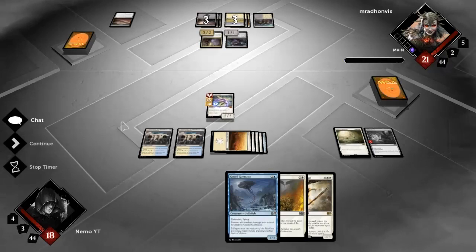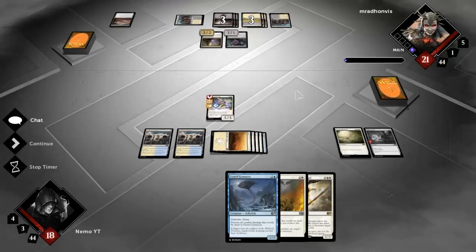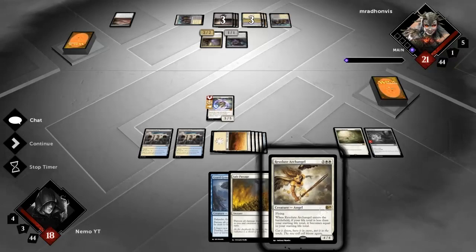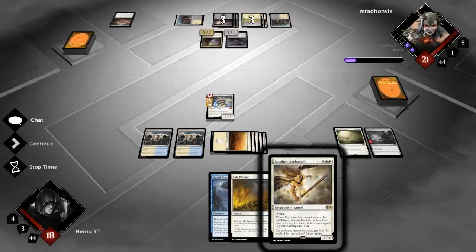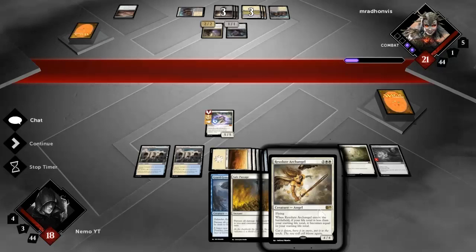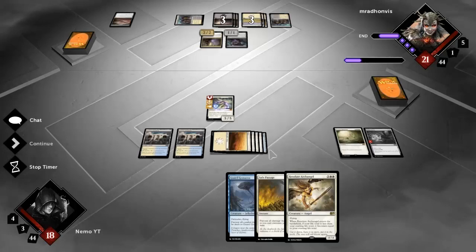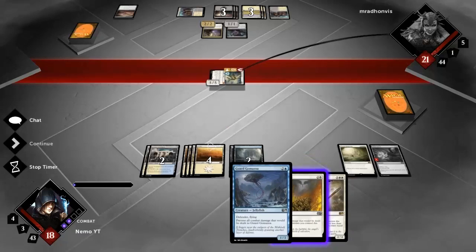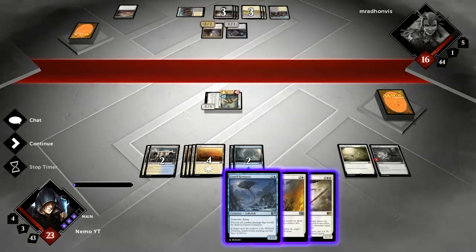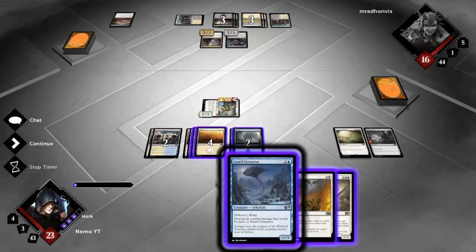I want to play the 5/5 angel and the 4/4 angel. I want as much value from Resolute Archangel as well and I'm at 18 life. I'll be gaining five life when I swing with Baneslayer too. I don't think I'll be able to gain that much value if he kills this one and then attacks - I'll get some value off Resolute Archangel but then that means he killed Resolute Archangel and then the Baneslayer would also gain me life. I played the 5/5 angel instead of the 4/4 - that's what it comes down to. I'll just play Guard Go on Azorius and say go.